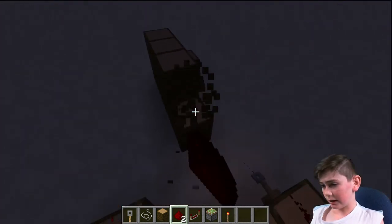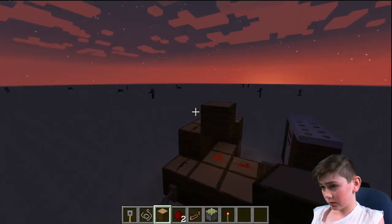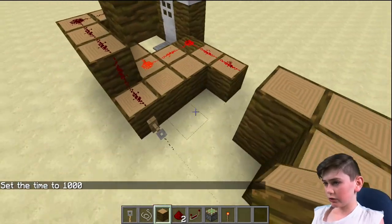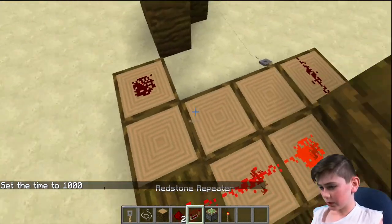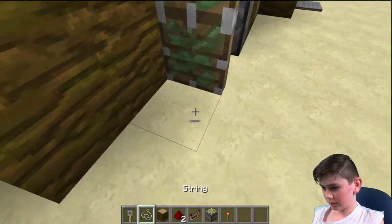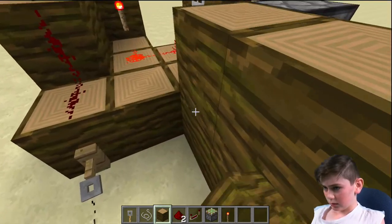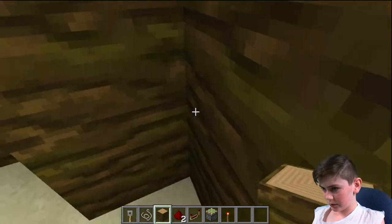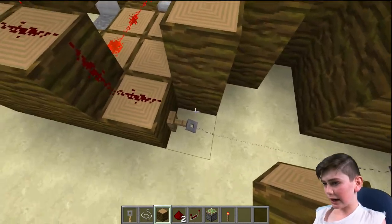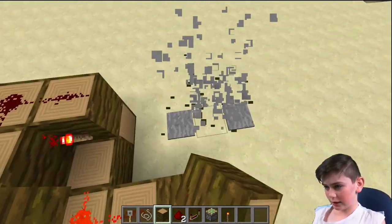Generally, you're actually going to want to have it done like this — as that block just there was powering the piston right next to it. So this little machine here — when you walk through, it opens. This actually can be quite a good thing to do when you have it just far enough away, and when people look into it, they'll see — bam — go straight through. But you actually get pushed out to the side, so you can do mini trolls like that.